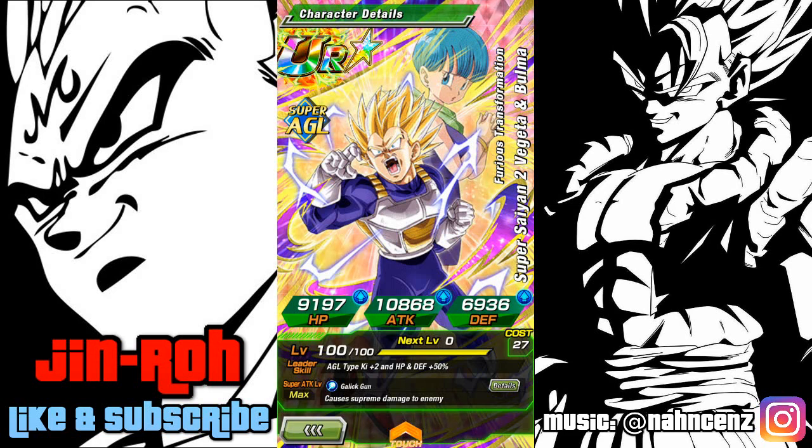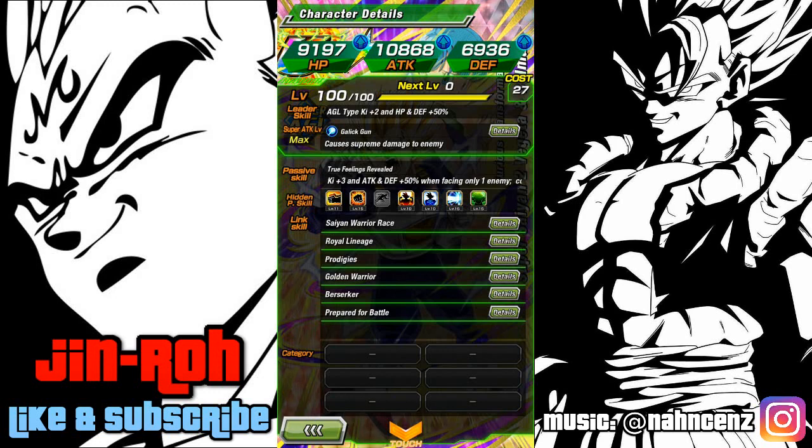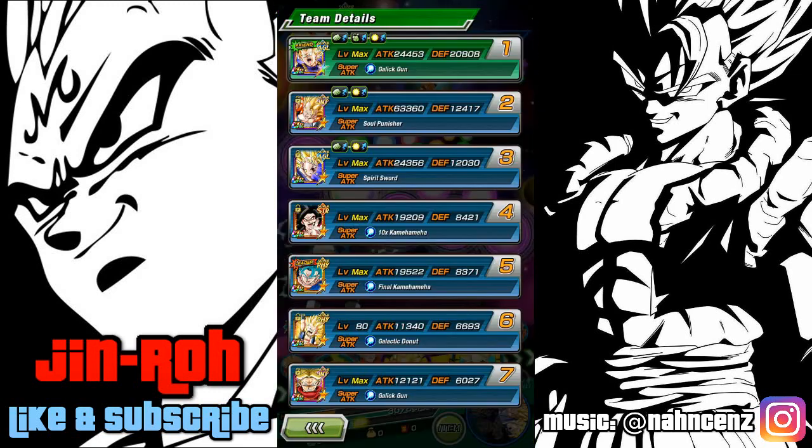Props to Caro Nation for getting this guy maxed out so quickly. Anyway, let's talk about this card. Unfortunately my global deck is pretty horrible compared to my JP account, so I basically just used the physical Vegeto Blue as my lead at 50 percent.